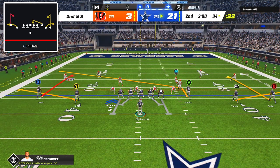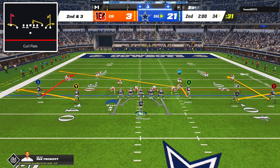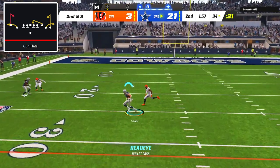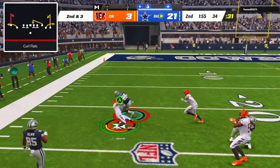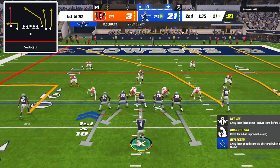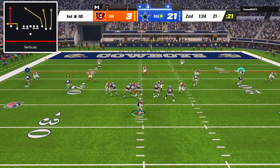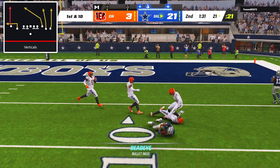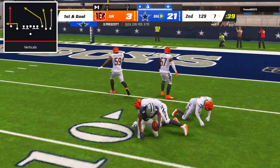I went with the same setup as before out of curl flats, and before the snap I could see that my opponent had audibled into man coverage. Knowing that my tight end slant should win against man coverage, I hit Dalton Schultz over the middle before the blitz came in for a gain of 13 yards. Seeing zone coverage once again, I went back to the play verticals, and once again the seam was left completely unguarded — Kevante Turpin held on through contact to get us down to the 7-yard line.